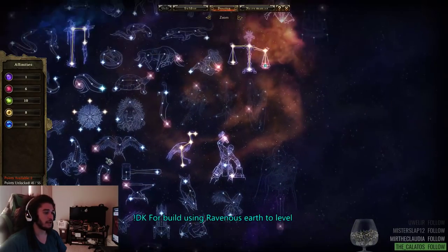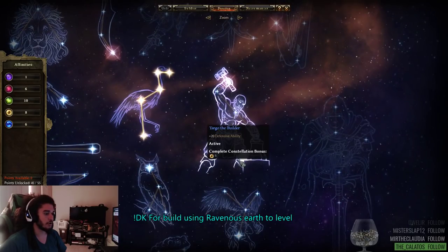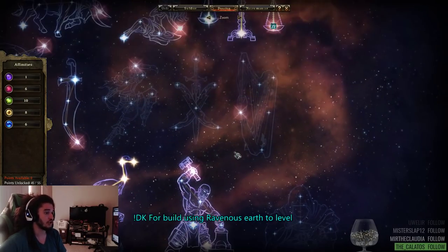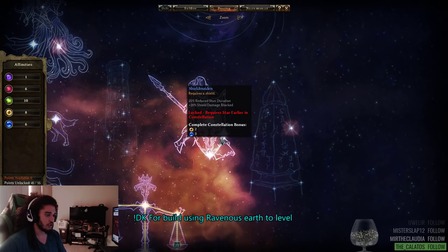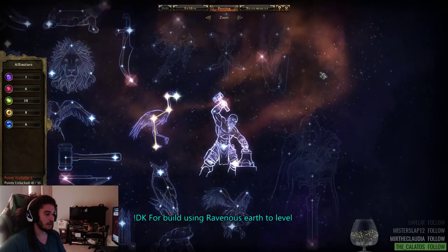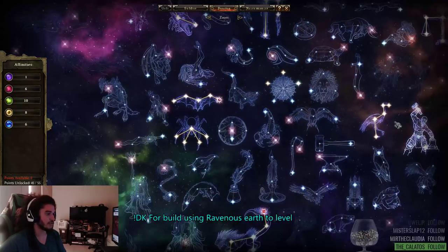For defenses, we're picking up Targo to complete him, which gets us Shield Wall. Shield Wall is amazing — when we charge in with Blitz we get the armor buff and it increases the amount our shield blocks. Then we go through Shield Maiden to get shield damage blocked and reduced stun duration. After that we have 10 devotion points left.